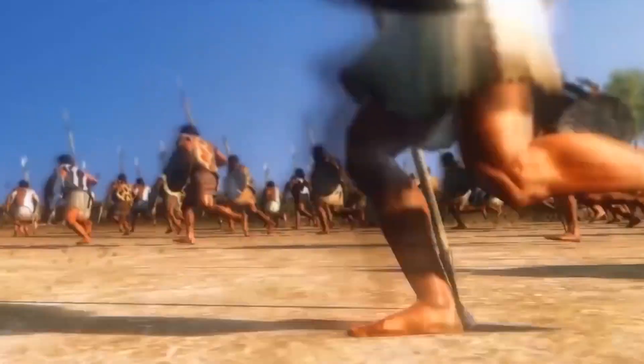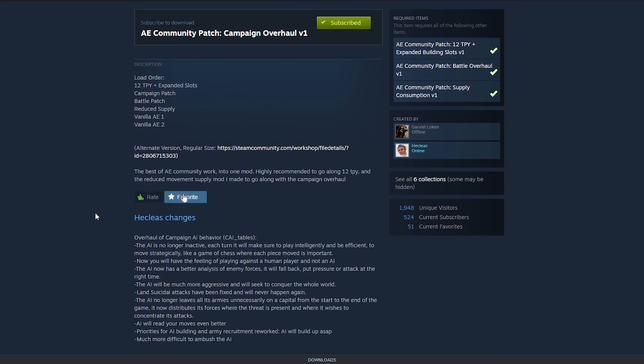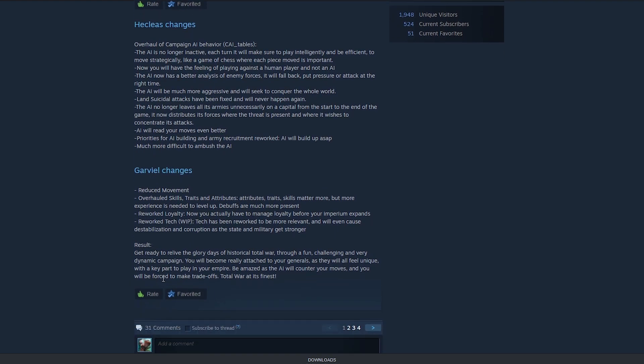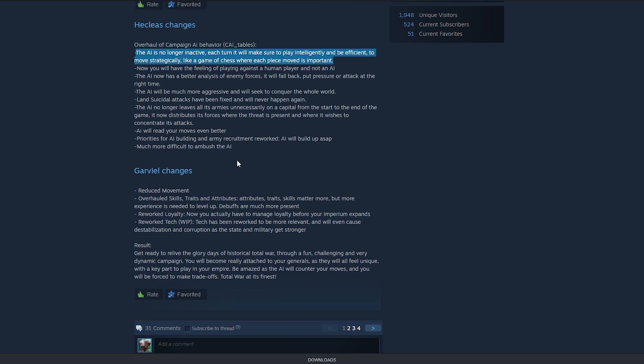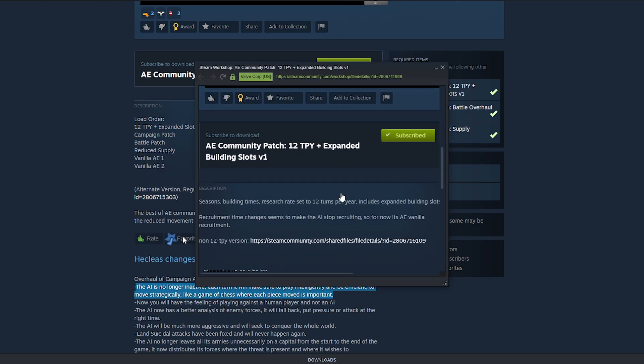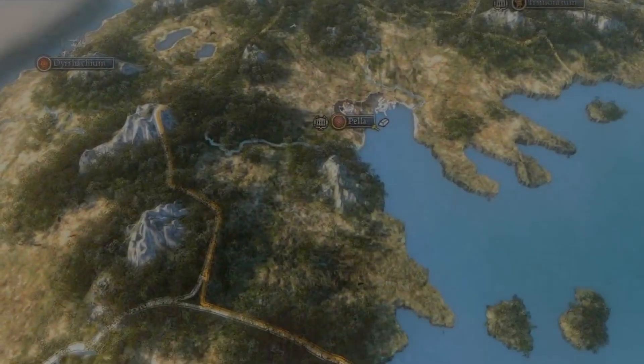The latest community patch released a few weeks ago tweaks the AI to be even more challenging by being more active in the campaign and in battles to make smarter decisions. There are overhauls to some mechanics like loyalty, character traits, and skills. These submods — which I've linked below in the video description — aim to fix the many issues that people have had with Ancient Empires, and for the most part they are pretty successful. The modders Garveal, Loken, and Heclius, as well as a few others, are doing an amazing job of giving Ancient Empires some much-needed life.